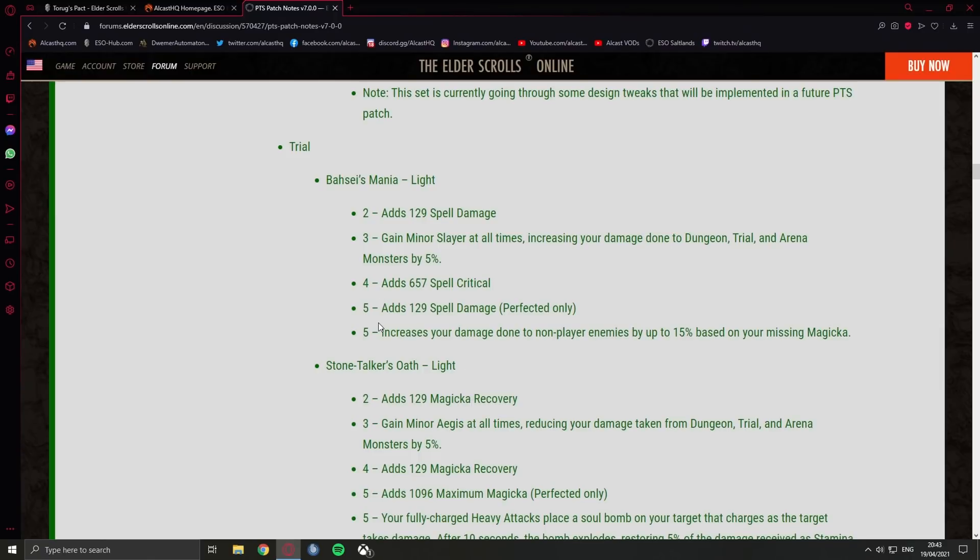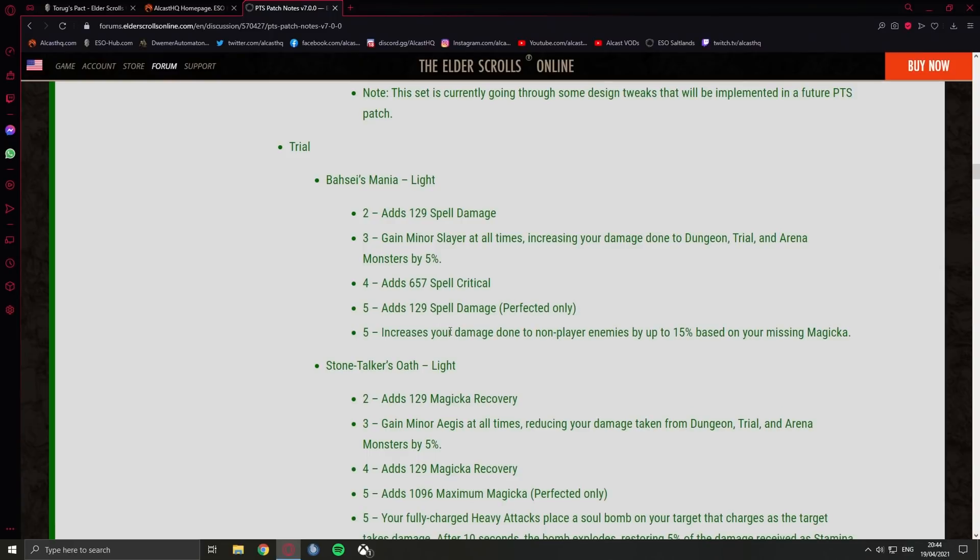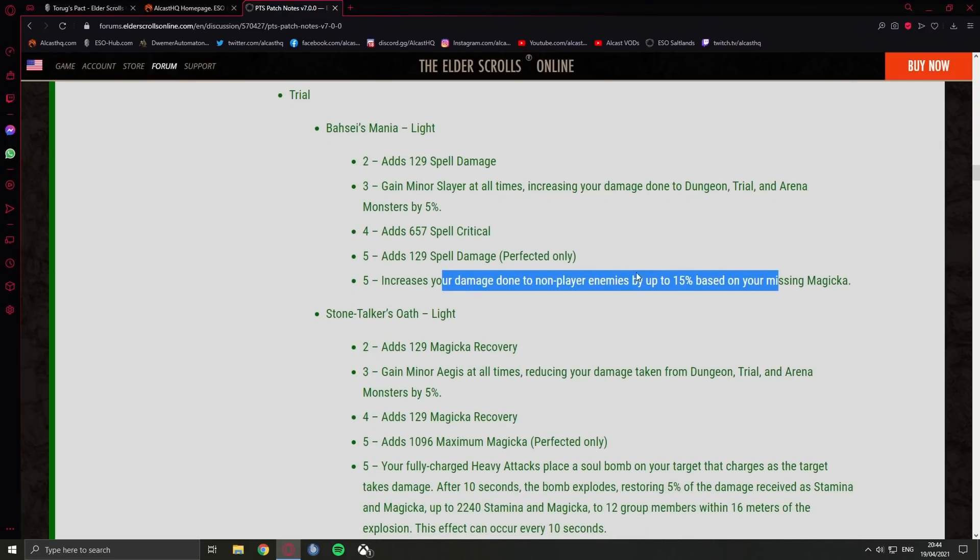Looking at trial sets — Bassanio's Mania, Mind Slayer: the perfected version has a spell damage bonus. The unique 5-piece increases your damage done to non-player enemies by up to 15% based on your missing Magicka. So essentially you could be dealing 15% more damage at low Magicka — we have to see how the percentage scales. It sounds strong but will probably be difficult to play, since I usually prefer easy-to-use sets.